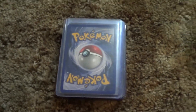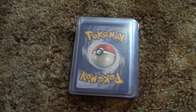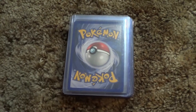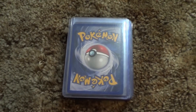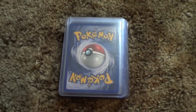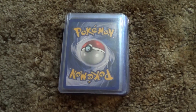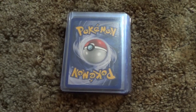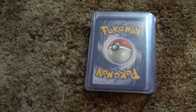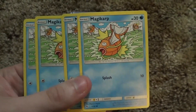I do this thing with a lot of my bulk where I'll get four of the same exact card and sell all four together for one small price instead of individually. It thins out my bulk faster, it's easier, and it's cheaper for you guys. With Pokemon I do four of a kind since you can have four cards of the same name in a deck. I also do four of a kind for Dragon Ball Super and three of a kind for Yu-Gi-Oh. First up we have the Hidden Fates Magikarp.